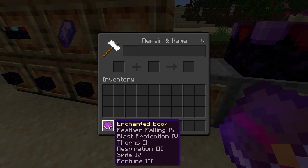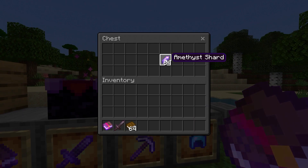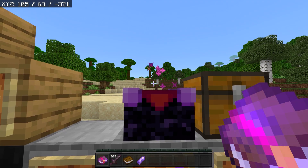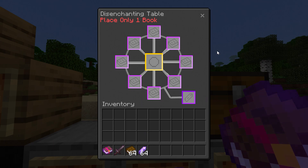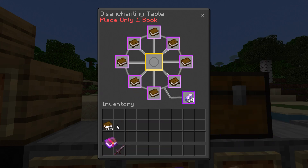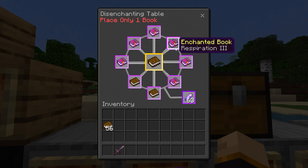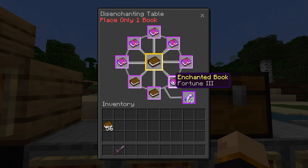But what if you wanted to keep those other enchantments? You just need to get yourself some books and some Emmet of shards, then go over to your disenchantment table and interact on the top to get this GUI. Put your Emmet of shards in the bottom corner, grab your books and go all the way around the circle, and finally the item you want to disenchant goes in the middle. You'll get all the enchantments on separate books, which is very useful.